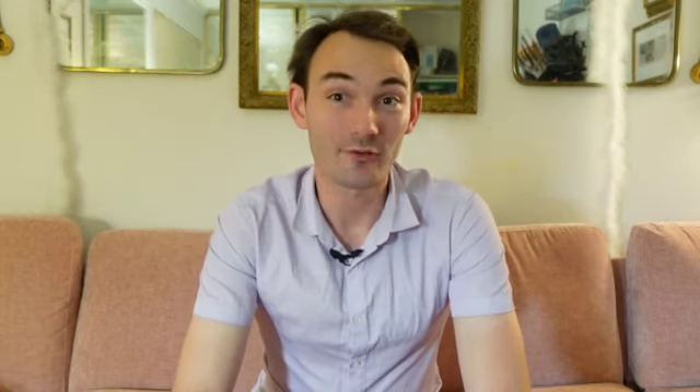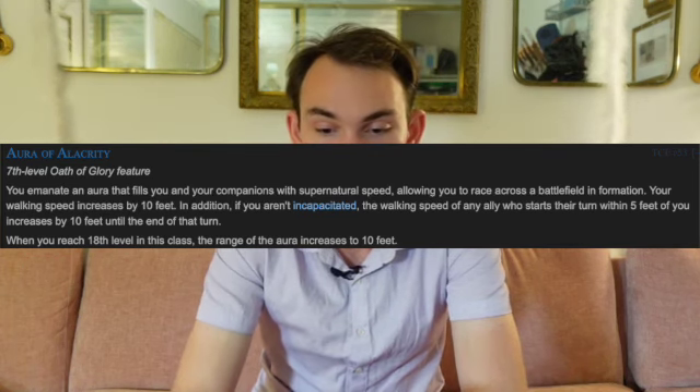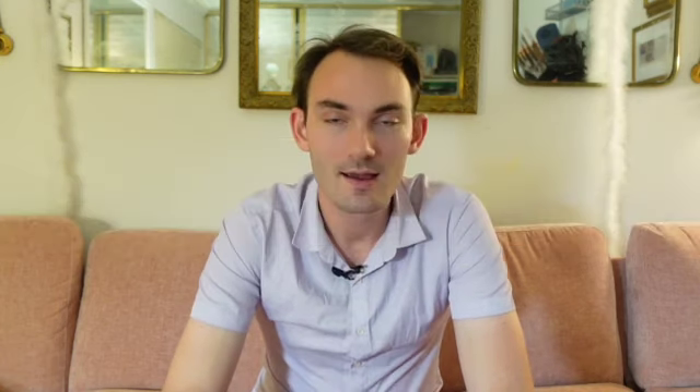At 7th level you get the Aura of Alacrity, giving you and your companions supernatural speed. Your walking speed increases by 10 feet, and anyone within 5 feet of you when they start their turn also gets 10 more feet of walking speed. I find this to be extremely situational and not all that helpful. When we look at combat encounters, we have to ask: did my existing movement speed get me where I needed to be? If yes, that wasn't helpful. If no, does 10 more feet get me there? If it still didn't, also not helpful. So it's a very thin range of helpfulness, and that's only if positioning even matters in the given combat.